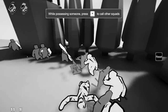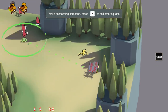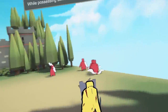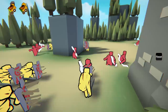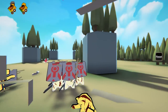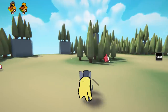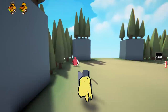Select a squad then press F to begin possession — oh my god, I'm dead! While possessing someone, press R to call other squads. All right, we're this guy, we've got our shield up. Hello boys, it's me! There's some foreign language — I assume it's Chinese or Japanese. Let's get back to this view; I need these guys to attack with me.